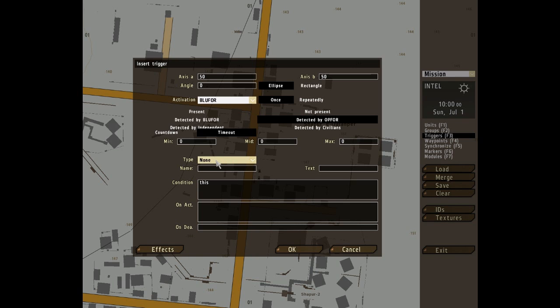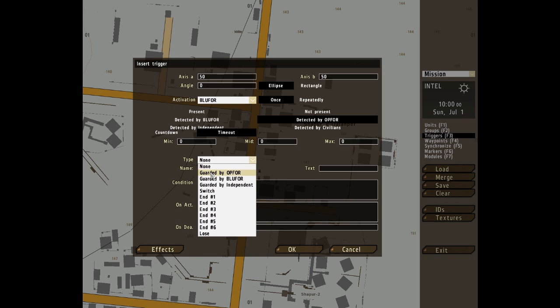Now we get to type. These are effects in the drop-down menu that take place immediately after the on-activation code block is completed. None — the trigger will have no effects other than those listed in the on-activation block. This is the default. Guarded by side is quite interesting: the trigger's center point will be defined as a point to be guarded. Guarded triggers do not activate; they only define guard points.